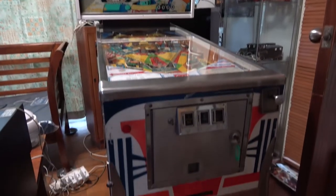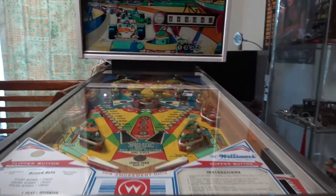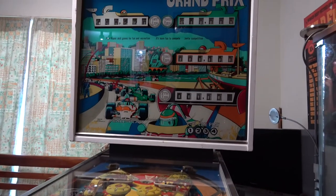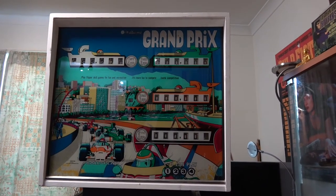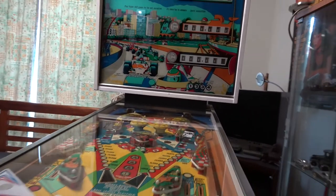This one looks really clean — not bad. The back glass is Australian and all the colors have gone out of it. The Grand Prix should be red. It's such a shame because it's in beautiful condition. Machines dry out — that's one of the funny things with Australian machines.